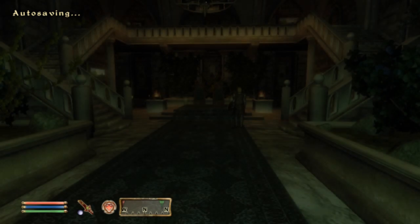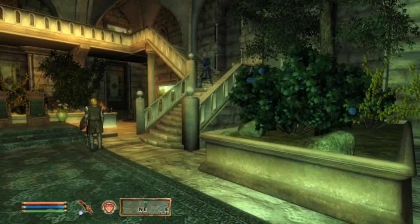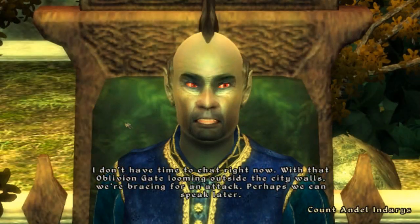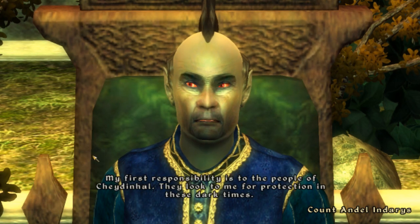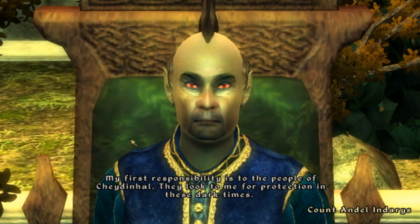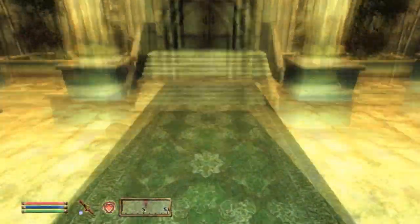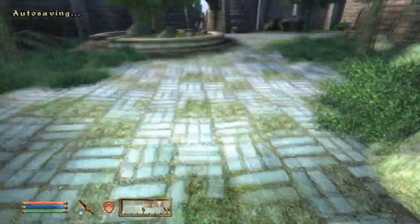I'm standing and waiting for the Count to arrive — I believe that's him right there with the mohawk. Count Andairus says: 'I don't have time to chat right now. With that Oblivion gate looming outside the city walls, we're bracing for an attack.' His first responsibility is to the people of Cheydinhal — so another Oblivion gate for me to close up. Same deal — gotta go close that up.